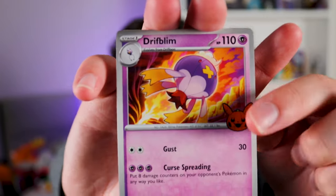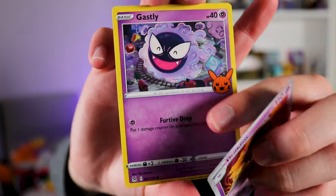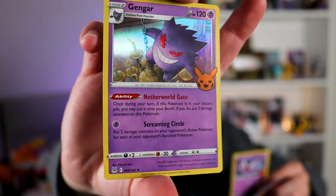We have Driftblim, Gastly, Gengar — oh, I love this card. I have this card hollow, same card but without the Pikachu pumpkin sitting at the bottom. Now I have both of them.